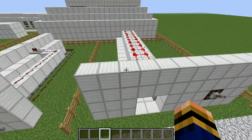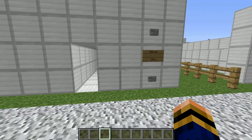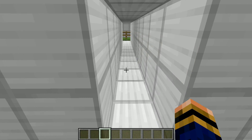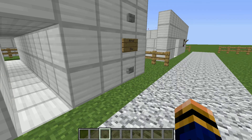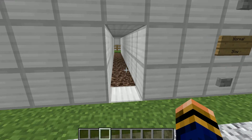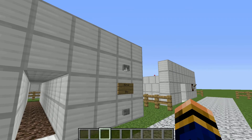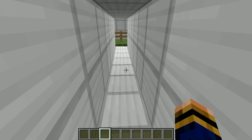Both of these are very simple designs but they are both very annoying because they slow you down quite a bit. In my view, this soul sand one is the cool one because you press the button and the whole floor changes — it's really awesome. You press the other button and the whole floor changes back. As you can see, it is literally instant with pretty much no delay when it changes.